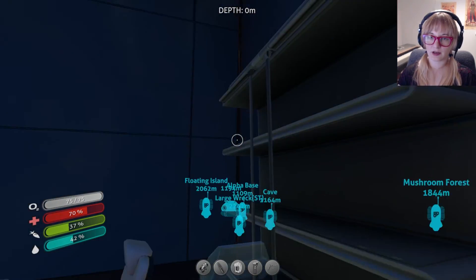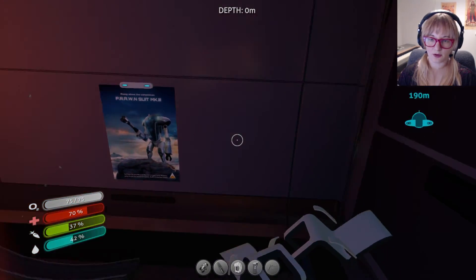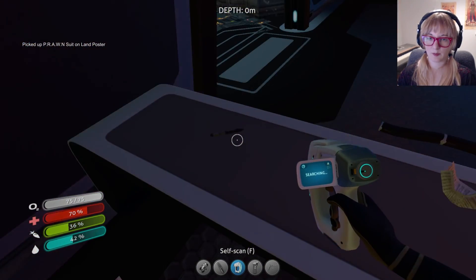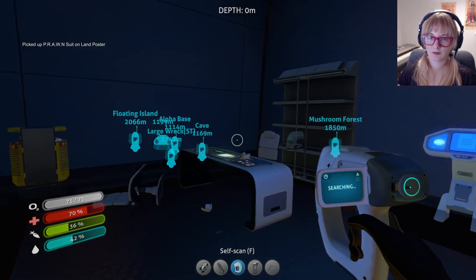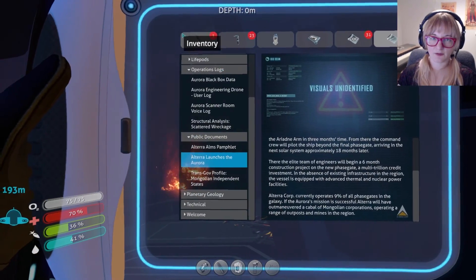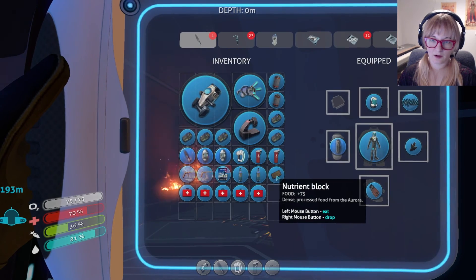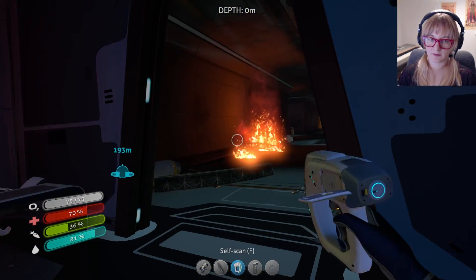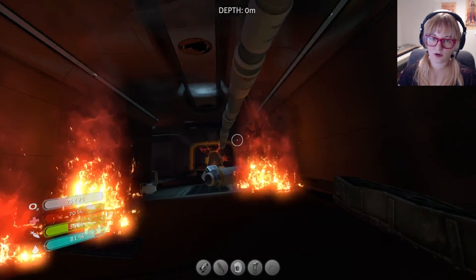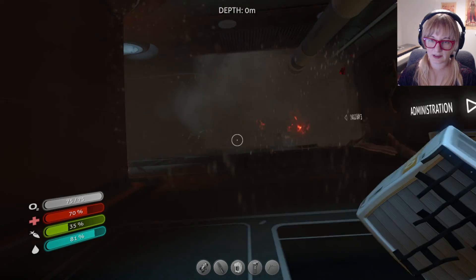We already have the trash can blueprint apparently. There is a poster on the wall which I would like. I guess I just pick it up — I thought I was supposed to scan that, but I guess not. I'm gonna take care of our thirst real quick. Not hunger because that's plus 75, so we don't need that just yet. All right, let's go take advantage of this cargo bay code.